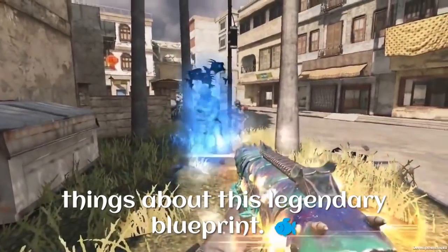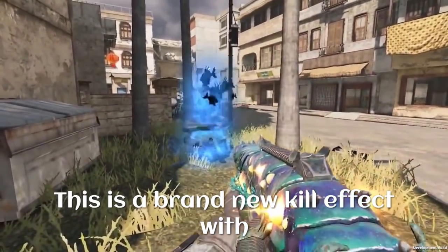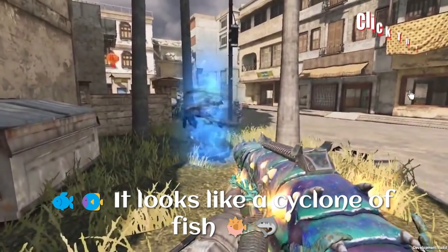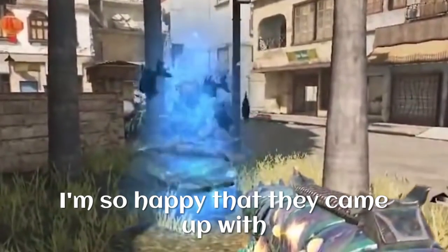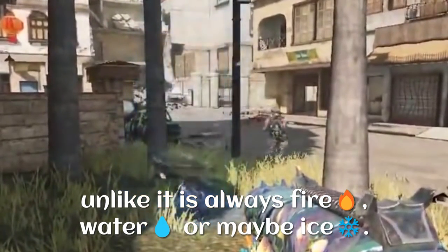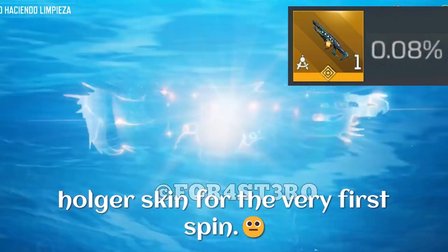This kill effect is one of the best things about this legendary blueprint — it's a brand new kill effect with a brand new theme, and probably one of the best kill effects they have ever introduced. It looks like a cyclone of fish covering the enemy, and then it vanishes. I'm so happy they came up with brand new ideas for legendary blueprints unlike the usual fire, water, or ice. We have a 0.08% chance for the Holger skin on the very first spin.